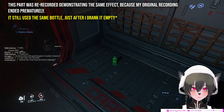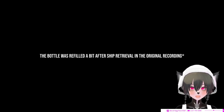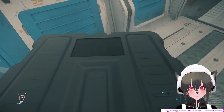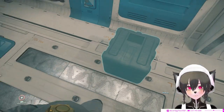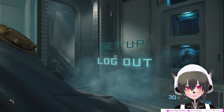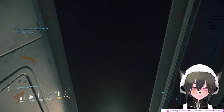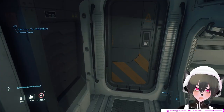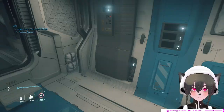It saves the amount of water that was in the bottle — well, maybe there's a bug here and there but they will probably fix it. This goes to other things as well: for example, I put a box and a gun in my ship, then I logged out. When I logged back in and walked up in my ship, the box and the gun were still there.